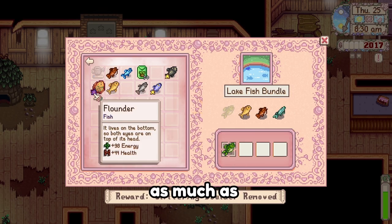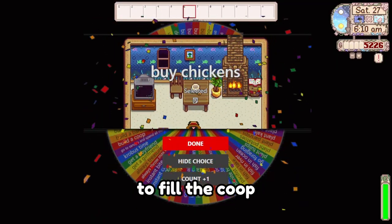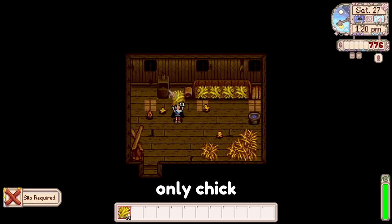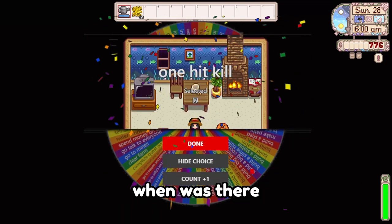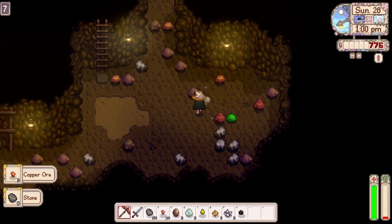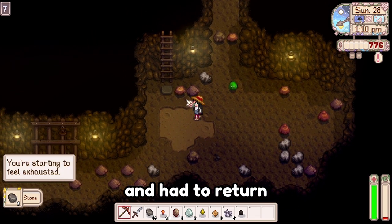Luckily, chickens were sent to me from above to fill the coop — now I wasn't the only chick on the farm. I hadn't yet been to the mines, but with one-hit kill, when was there a better time to start? Even with my newfound aptitude, I ran out of energy on floor 7 and had to return.